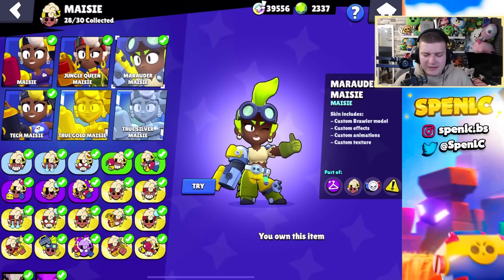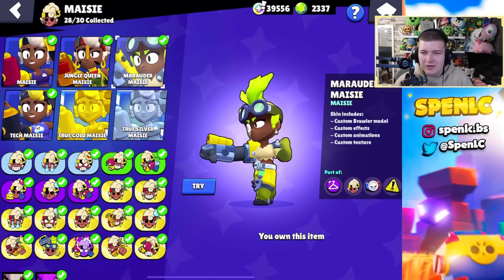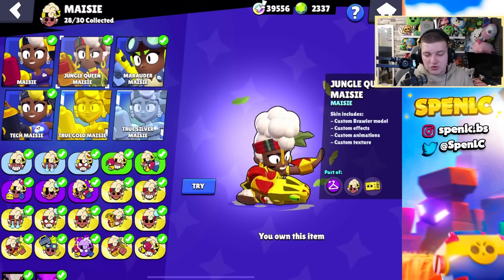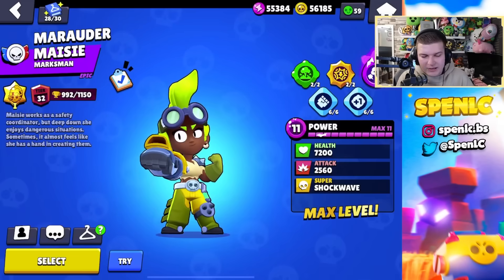Maisy has some ugly skins — this one skin is like the ugliest skin in the game, just putting a green thing on her hair doesn't make her look cool, it looks terrible. If I was to pick one I think it just would be Jungle Queen Maisy — I think that skin is very fitting for her and looks pretty cool.